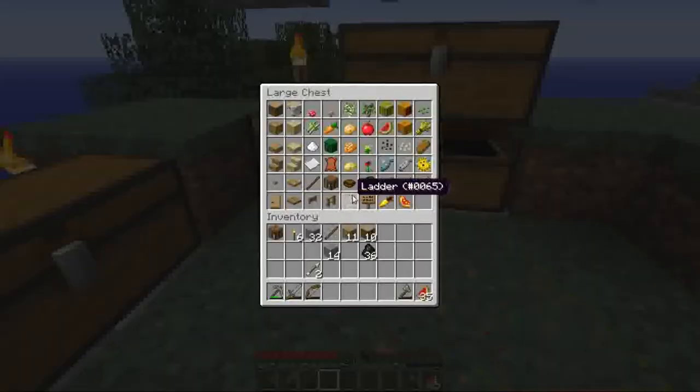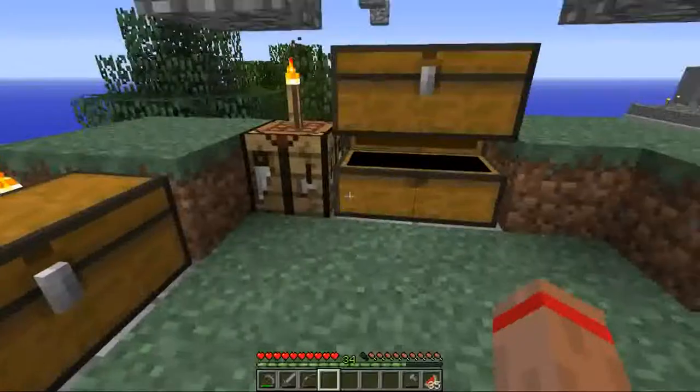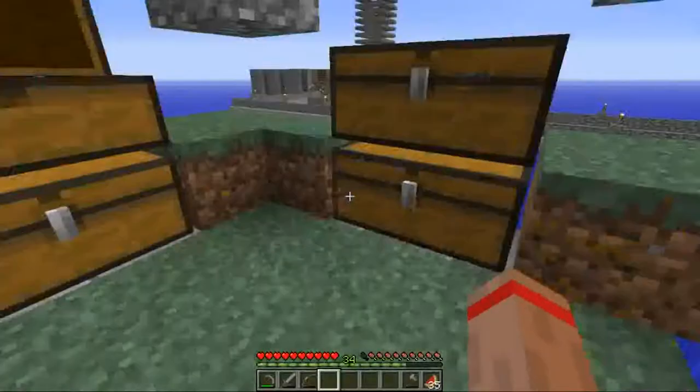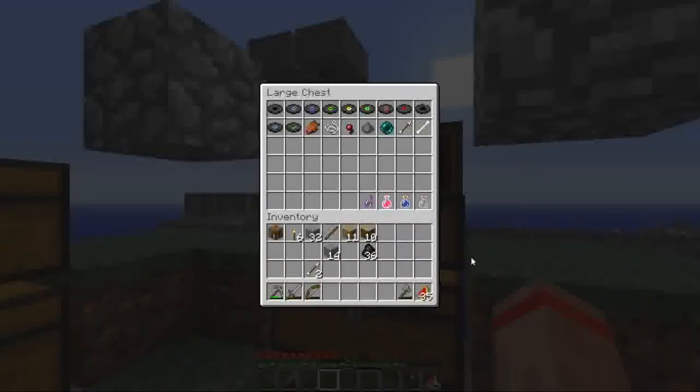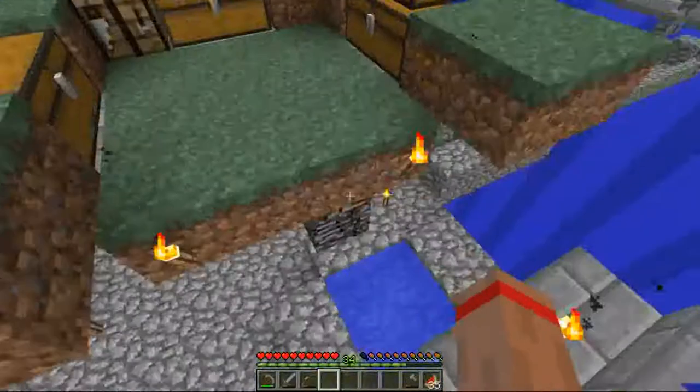I'll just show you what I've got so far, just a quick look. You can pause the video if you wish. This is food and wood stuff, smooth stone, miscellaneous. Armored tools, discs, mob drops, potions, whatever.